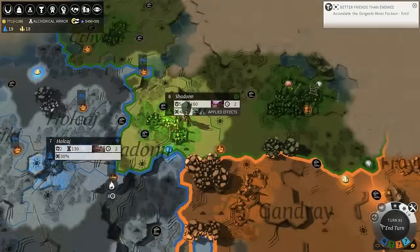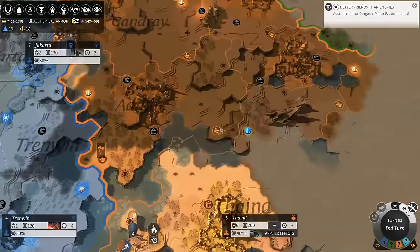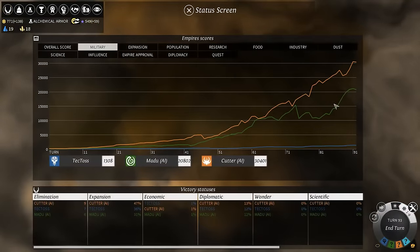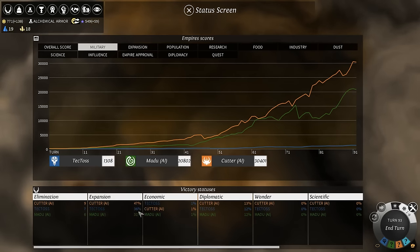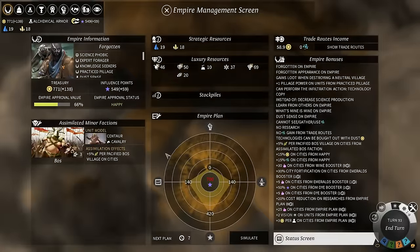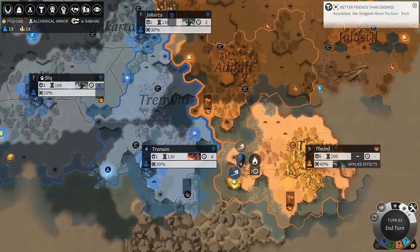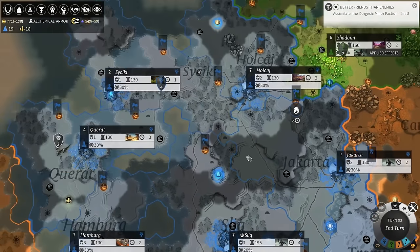I don't want to harm the Wild Walkers too much. Usually I'd just decrease population because it's cheap and it really hurts, but I don't want to do that too much because I actually want them to be viable against the Necrophages as long as possible. They still have 700 points but their military is already starting to take hits, which is not good. The Necrophages have 47% of the land already.